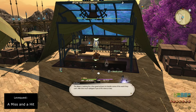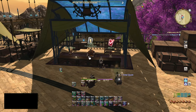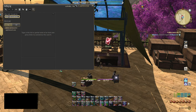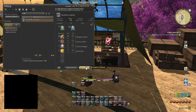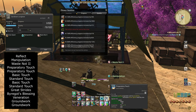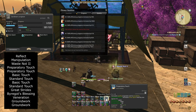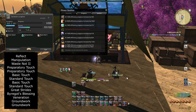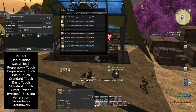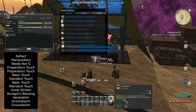Grab the level 76 Leve Quest known as A Hit and a Miss — it requires crafting 3 high quality Santeek Longbows. Open the crafting log and search Santeek Longbow. Use the same rotation: Reflect, Manipulation, Waste Not 2, 2 Preparatory Touches for 7 Inner Quiet stacks, Basic Touch, Standard Touch, Basic Touch, Standard Touch, Great Strides into By Our God's Blessing to complete the quality bar. Then Veneration and 2 Groundworks to complete the progress bar.